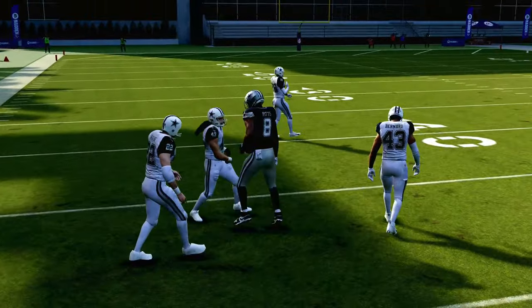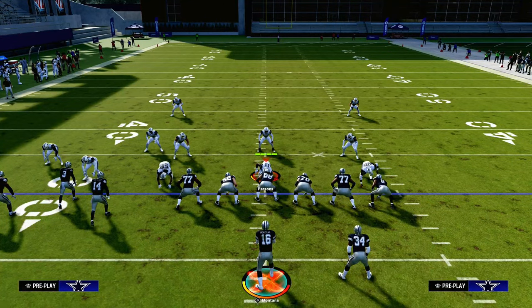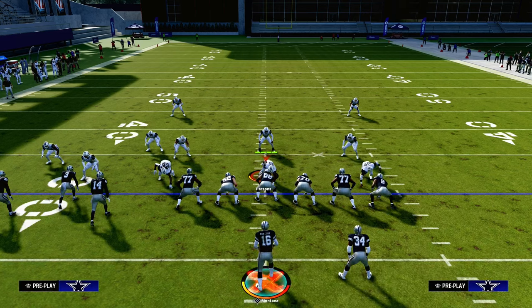The slant post concept is super effective for beating every kind of defense in Madden. Thanks for watching. If you want my entire bunched tight end offensive guide, make sure you join the Patreon — the link is down in the description below.